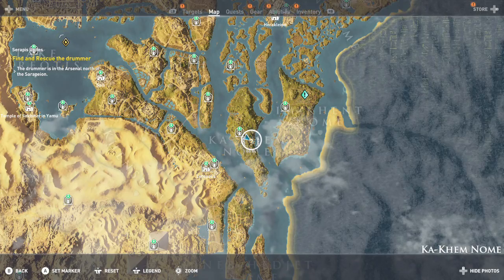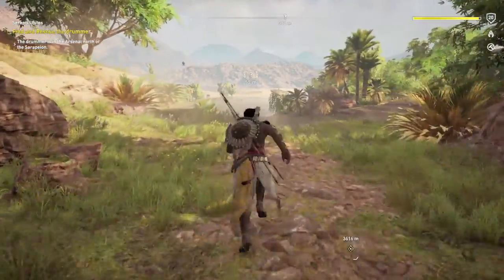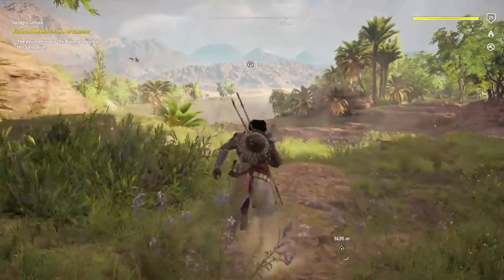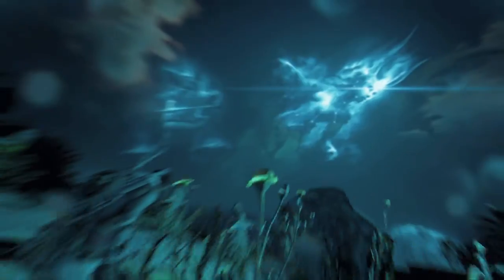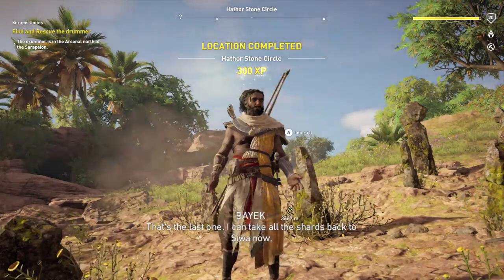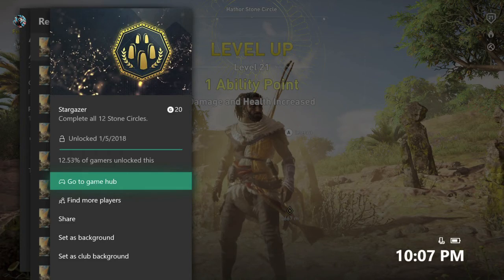Then we are going to move up north to Kakem Nome, on the biggest island and the southernmost island. This is going to be one of the final ones right here — run towards it in this patch of grass next to the river. That one is Hathor, and that should be the last one. There's all 12 — there's the achievement: 20 Gamerscore. And that's all there is to it.